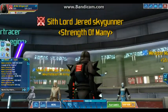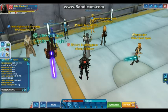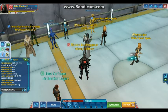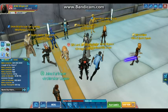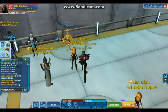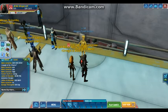They forgot to mention the new furniture. A galaxy map was added at 80 Coruscant tokens. For Separatists: the Punworcca 116 (Dooku's solar sailer) is 20 tokens, the MTT is 32 tokens, and the AAT is 40 tokens.